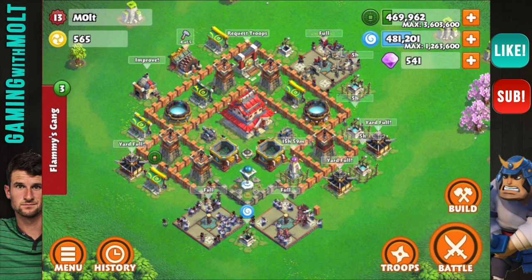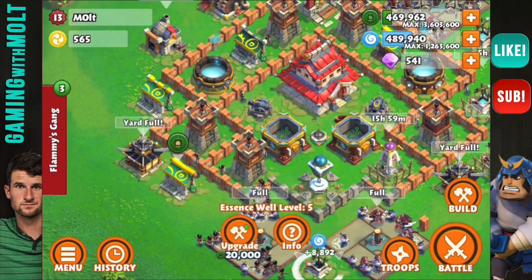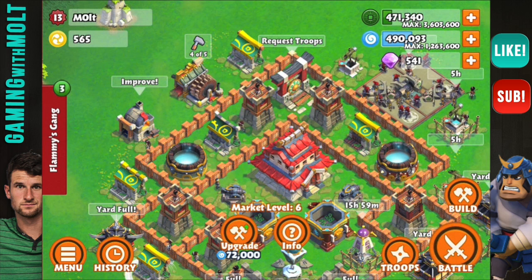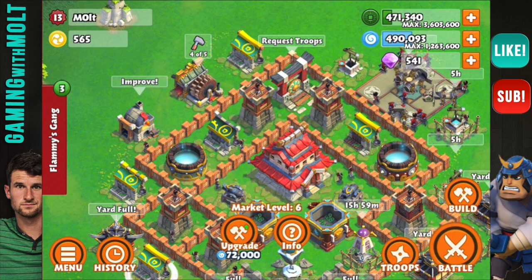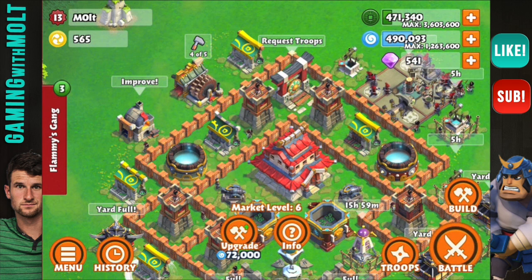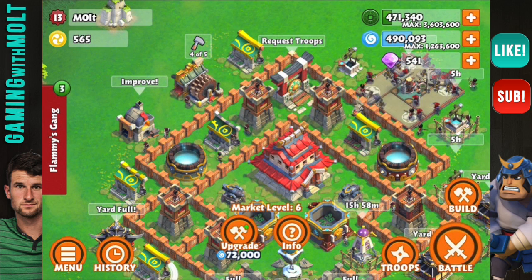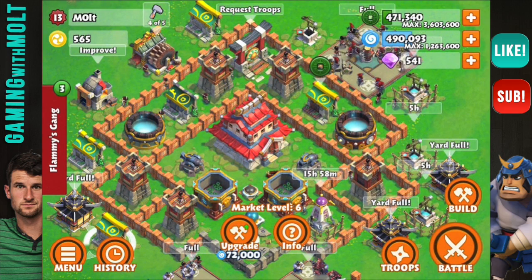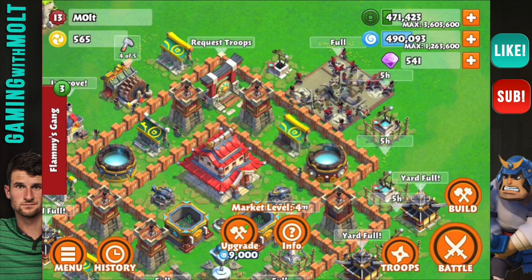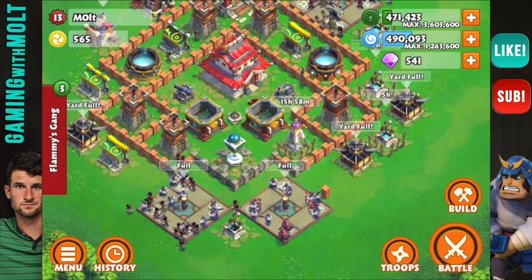First off, awesome news — I just interviewed, Tuesday morning guys, the CEO and the Creative Director over at Space Ape Games for Samurai Siege. It was awesome. I'm working on that video now; it was about a 20-minute interview, so I hope you guys are looking forward to that. Those guys were really cool — they definitely informed me on a lot of awesome upcoming stuff and answered some questions you might not have expected.